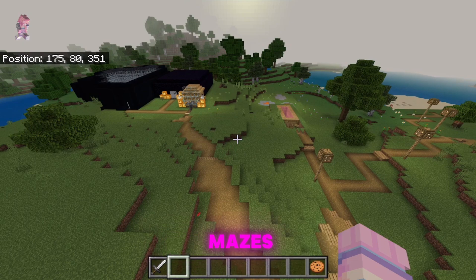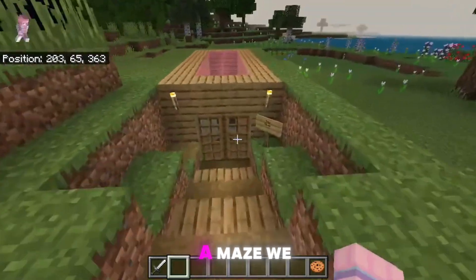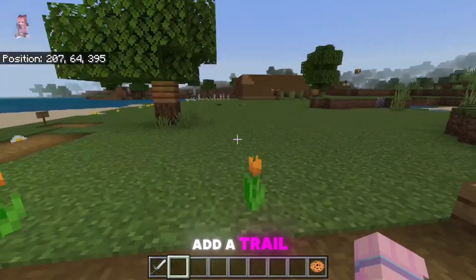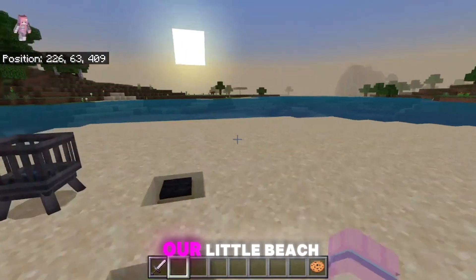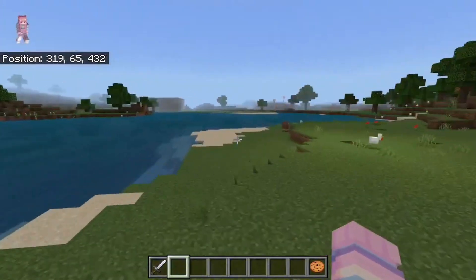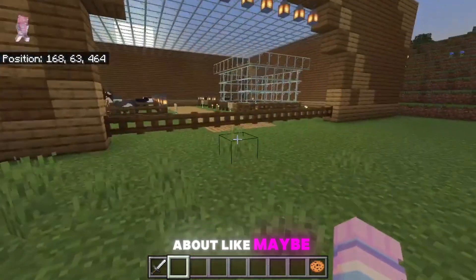Here we have the little mazes. I got bored one October and wanted to build something, so I built a maze. We have the mines in there but it's too dark to record in there. I'm still trying to add a trail over to that area. Here's the beach and our little beach hub area. Over here with the splotchy-looking trails — I did those on purpose — is our little picnic hangout area. Pretty flowers.